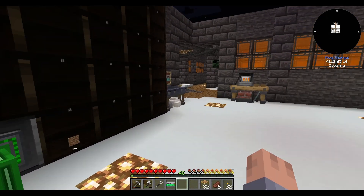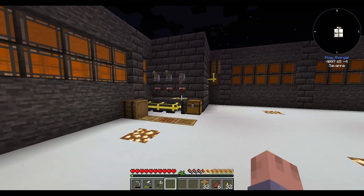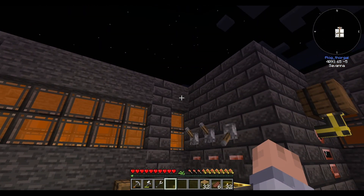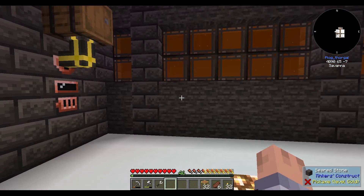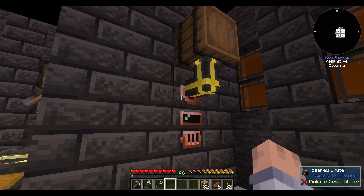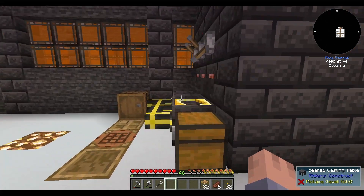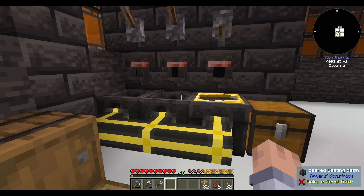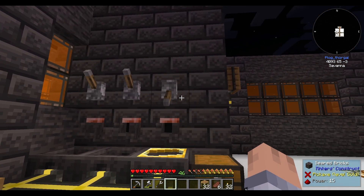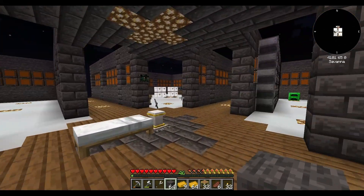I added an oxygen tank here because I want to collect the hydrogen. I'll show you what for in a second. I set up the smeltery over here — I made part of the wall using seared stone. I put a chute in because I didn't want to go directly into the controller — I wanted to be able to see the controller. We have tons of rows now. Instead of hoppers I'm using pipes to be a little more lag-friendly.